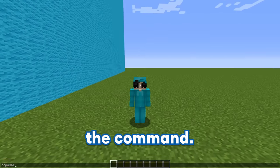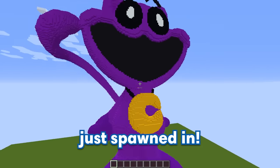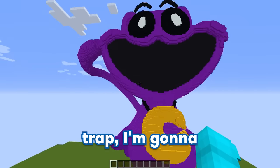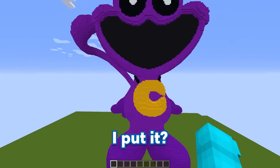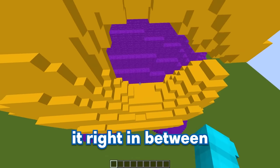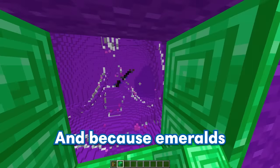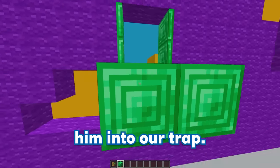Now that GE can't hear me anymore, let's type in the command. Our catnap build just spawned in. We're so ahead of GE right now, but it's time to put in some traps. For my first trap, I'm going to be putting in a fake entrance. I know, let's put it right in between catnap's necklace right over here. Let's put down some secret doors disguised as Emerald Blocks as the entrance. And because emerald is GE's favorite, hopefully it'll lure him into our trap.